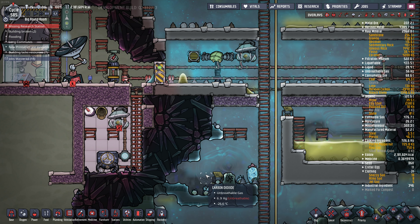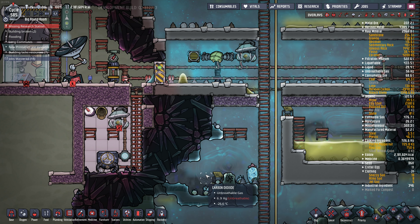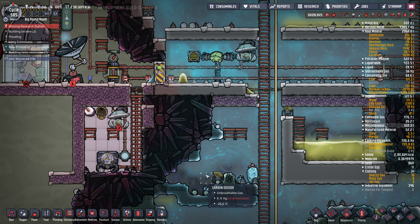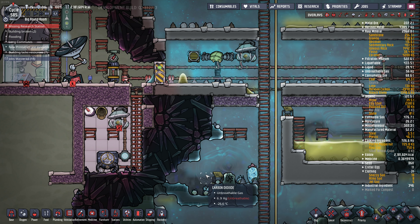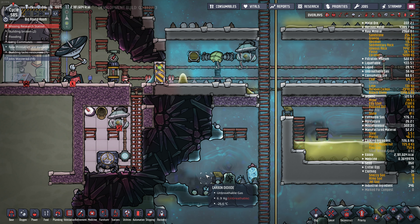I won't waste time - I gotta take it out. We'd need to reclaim the steel anyway, and we'll just build the same thing over here. Priority nine. This has to be double layered though, because we're in a cold area. And I need to suck all the oxygen out of here - make a vacuum. So let's move everything in there: Thermo Aquatuner, stick it right here.